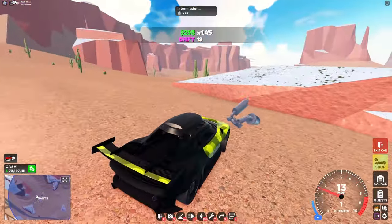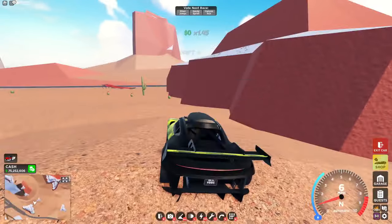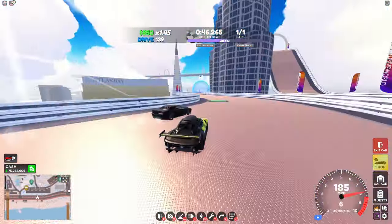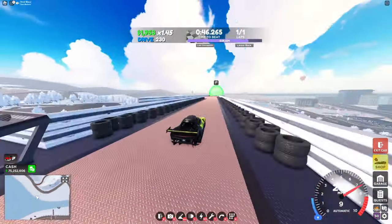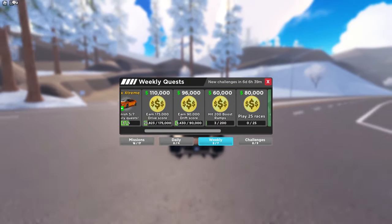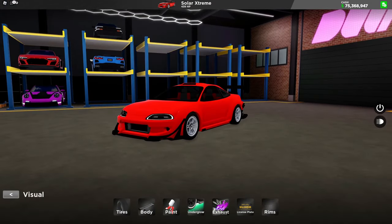Right behind this rock you'll see the very last part. Now with that let's complete these two shadow races — there's one and there's the other. Once you complete those and a few of these, you'll unlock this car. This car is just a little goofball, and here are the customizations on it.